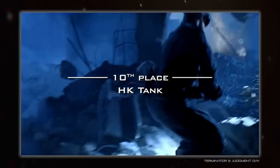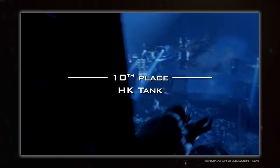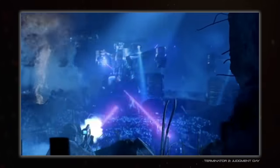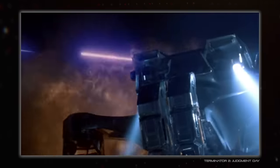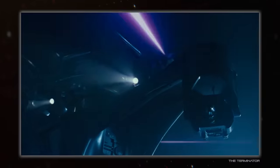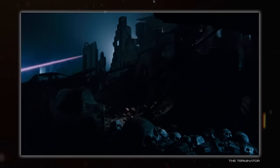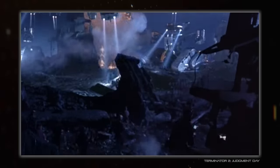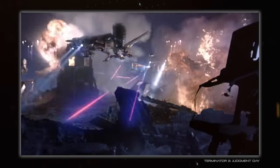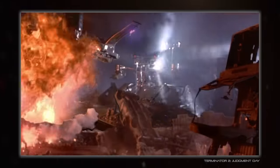First up in 10th place is the HK tank from the Terminator. It's another one of those briefly seen things from the future and what an imposing sight they were — huge tracks, massive torso type thing and bright spotlights glaring out at the ruins around them, searching for targets. In terms of practicality they're probably actually pretty good, as they're pure anti-infantry units with a terrifying battlefield presence. A great vehicle, clearly in the same design language as the other Skynet machines.